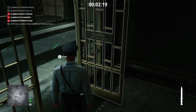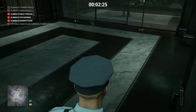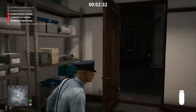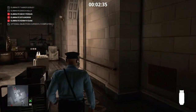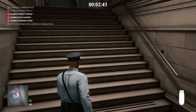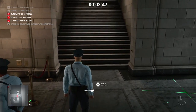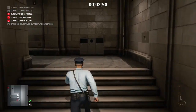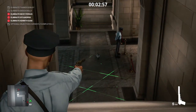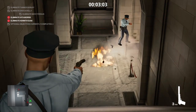Two targets down, three more to go. We make our way back out past the cameras and head to our next target. Along the way we go into the storage room and collect the propane cylinder, as our next target is the explosion kill. Once we have a camera panned away, we drop the propane cylinder behind our target, make our way up the stairs, and when the camera pans away again we take two shots at the propane cylinder.